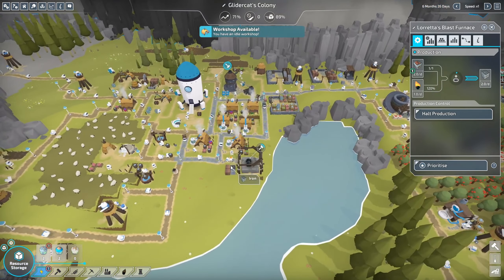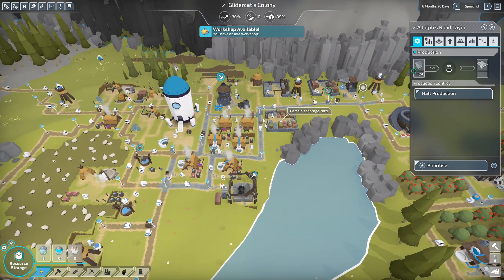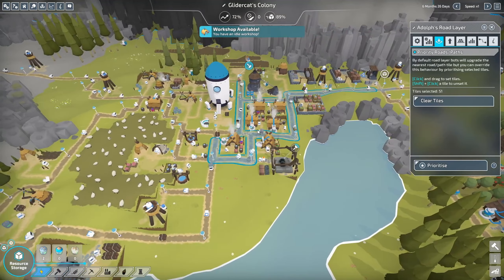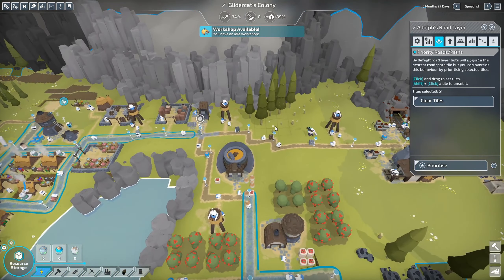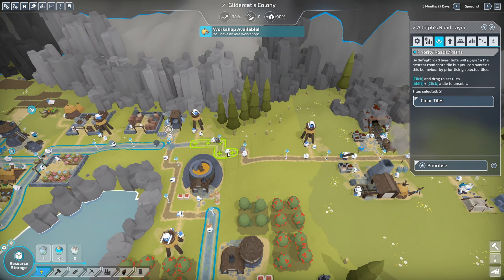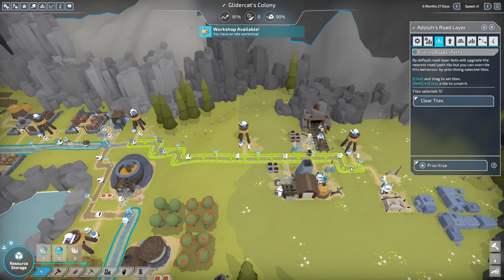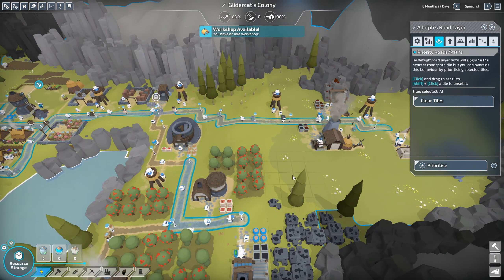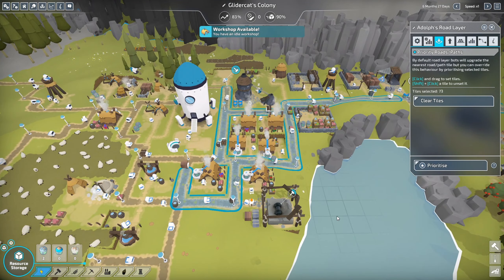We've got our little cobblestone road builder here improving our roads. I think he's covered just everything that we've selected — he's probably just randomly improving roads now. Why don't we improve all this road heading out this way just to make sure that we're going to be in good shape and as speedy as possible. And here's our monument right on the coast.